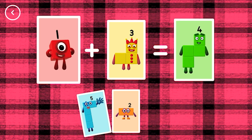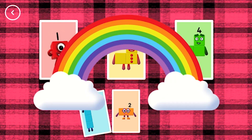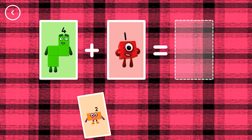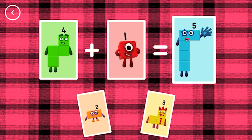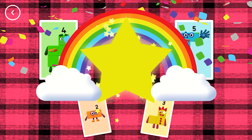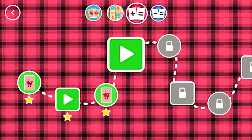1 plus 3 equals 4. That's the correct answer. 4 plus 1 equals 5. Well done! You've earned a star. You've unlocked a new number.